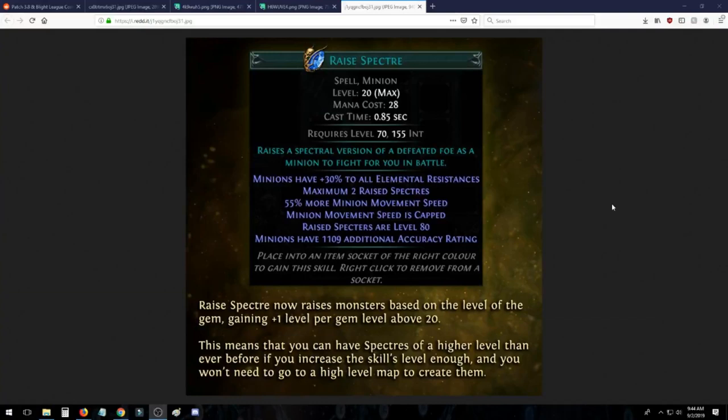Raise Spectre along with all of the other minion gems I'm going to be showing now have increased maximum minion count from the gem itself. This is extremely powerful. You may also notice that Raise Spectre no longer has less minion life, which is really nice. It is also losing the more damage modifier, but we'll talk about why that's not too significant going forward when we get to the Necromancer itself. Raise Spectre now raises monsters based on the level of the gem, gaining plus one level per gem level above level 20.